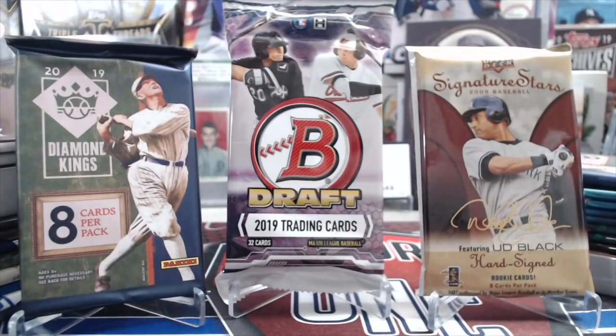Hey everyone, it's Up North Collectors here. We're opening up 24 random baseball packs. We got Bowman Draft here in the front, we also have Signature Stars by Upper Deck and this year's Diamond King. We picked these up to add to the random pack videos — we'll be showing those off in the next couple months, though maybe not so many Bowman Draft, but at least we got a couple loose packs.